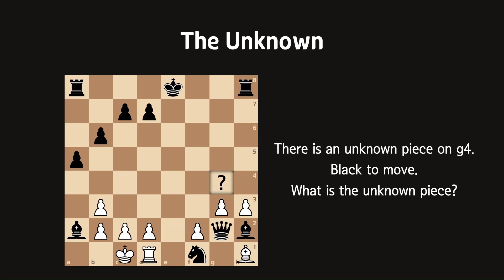Now we are going to see a very, very complicated example. There's an unknown piece on g4 — I marked it with a question mark. Black to move, and what is the unknown piece? If you want to solve it by yourself, pause the video.